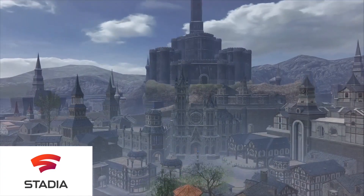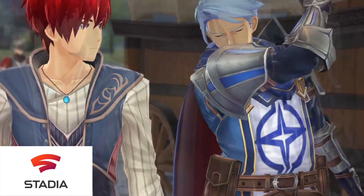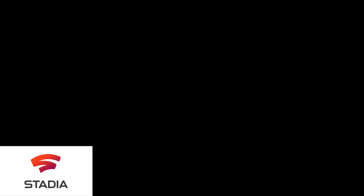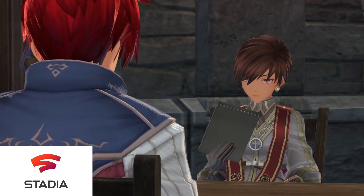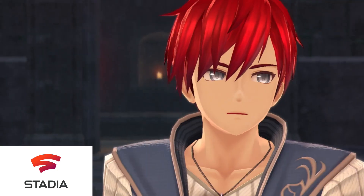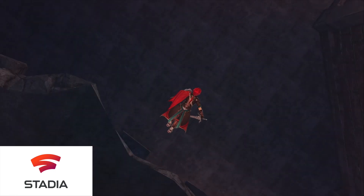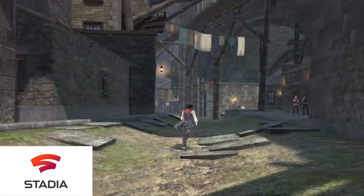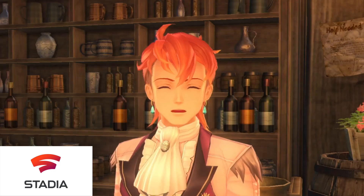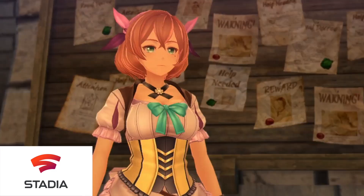Moving on to Stadia and the Stadia Pro games for April — or some of the Stadia Pro games for April. Coming to Stadia Pro this week was City Legends: The Curse of the Crimson Shadow Collector's Edition. The two missing games were World War C and Deliver Us The Moon. World War C is dropping onto the platform this upcoming week, which was communicated by Stadia in advance. However, Deliver Us The Moon is a completely different story, as this was announced the day before the game was actually meant to come to the platform. Still, overall, this has been a great Stadia Pro month.